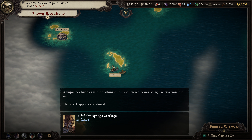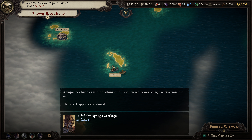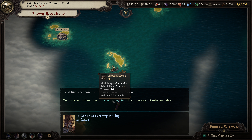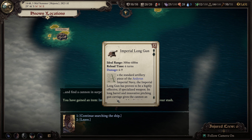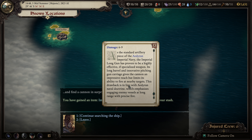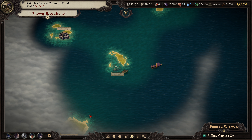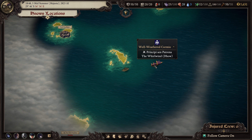The shipwreck huddles at the crashing surface, split beams rising like ribs from the water. The wreck appears abandoned. We explore it and find a cannon - surprisingly in good condition: an Imperial Long Gun. As a standard artillery piece of the Aedyran Imperial Navy, the Imperial Long Gun has proven highly effective. Its long barrel and innovative pitching gun carriage give it impressive reach but limit its ability to fire at nearby targets, in line with Aedyran naval doctrine emphasizing long-range precise fire. We also find ammunition.